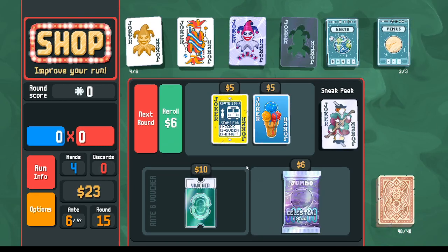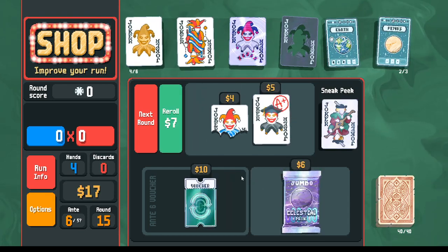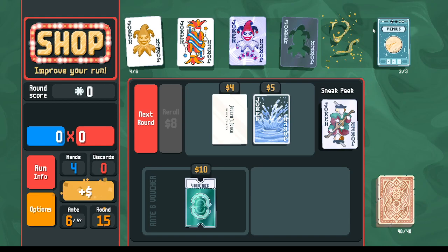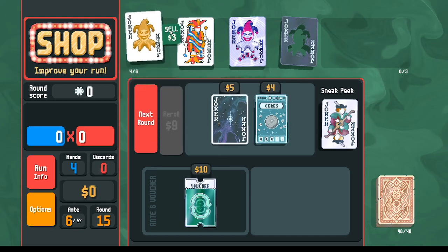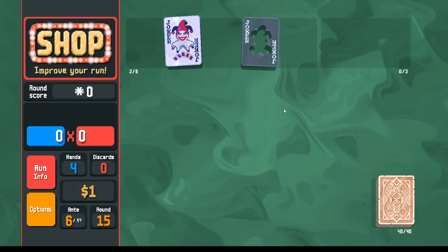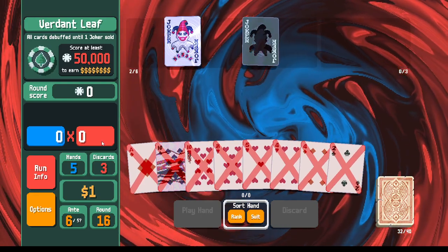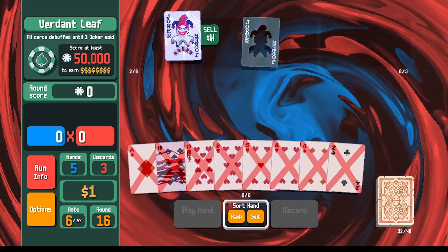Now we can one-shot — so I don't need the Ice Cream. We got the series! I don't need these — let's reroll just to take a peek. Another series card! Instead of the Juggler we'll pick up the last series card. Now with these last two jokers... it's not 100% guaranteed. I'm realizing now the series card is not as good as the foil Droll Joker — we have to sell the Droll Joker.